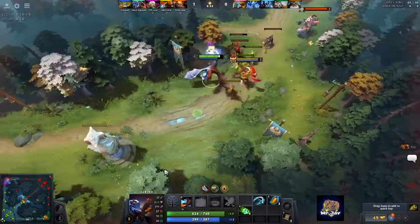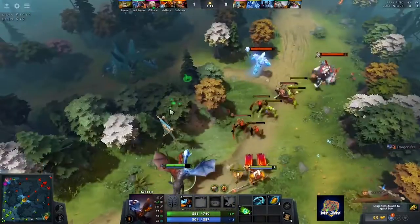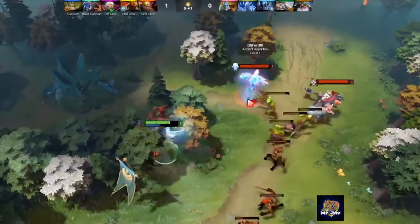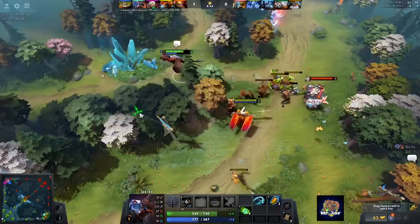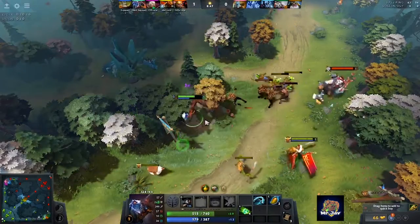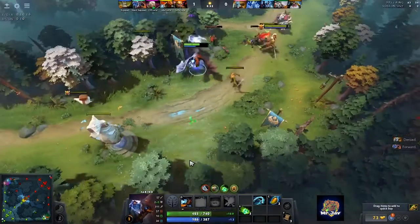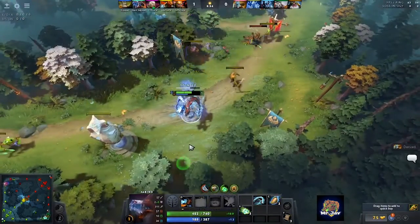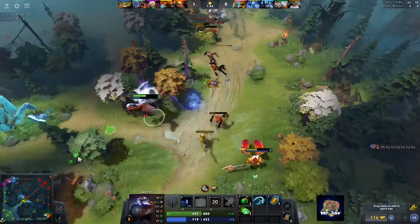As you may notice, Jakiro is pretty good at harassing the enemy. However you gotta be careful as to how you use your Dual Breath because the spell hits in a long expanding cone shape in front of Jakiro and it affects enemy creeps as well. Therefore unless you want the lane to push, you need to make sure that you try and avoid the lane creeps as much as you can when using Dual Breath.